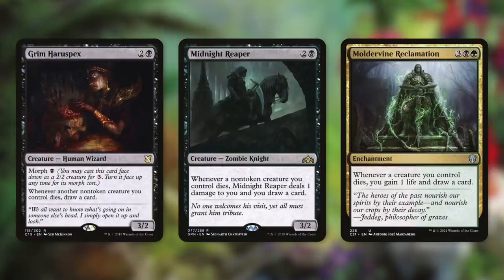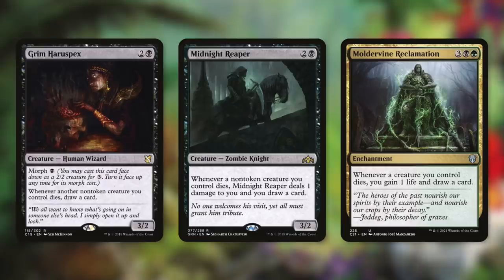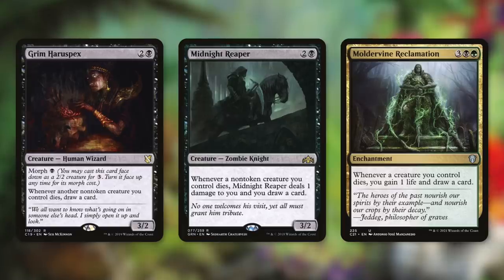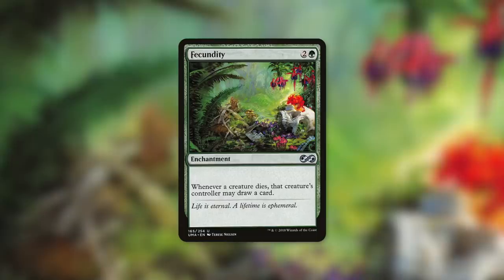Let's talk about some ways to gain a lot of value and dig through our deck with things like Grim Haruspex, Midnight Reaper, and Muldrotha's Reclamation. Grim Haruspex says whenever another non-token creature you control dies, draw a card. Midnight Reaper does the exact same thing, but it also deals one damage to us. And then Muldervine Reclamation does the opposite — it gains us one life and draws us a card. These are fantastic draw engines in this deck, because even when we're not going infinite, we can draw through our deck very quickly by sacrificing creatures. When we are going infinite, we can go get whatever card we need. Another card that can also be incredibly impactful is Fecundity — it says whenever a creature dies, that creature's controller may draw a card. Though this might help our opponents as well, it's going to help us the most.